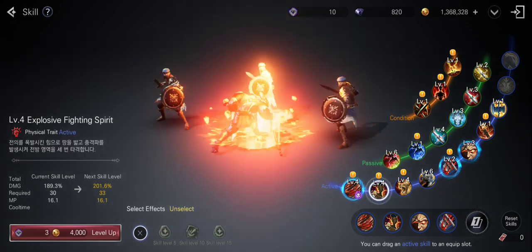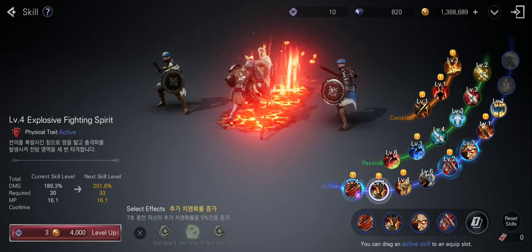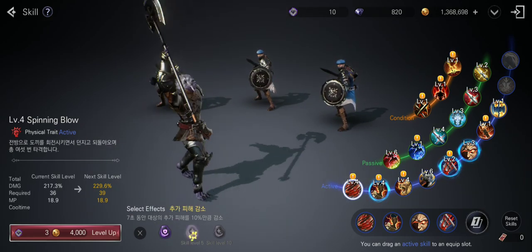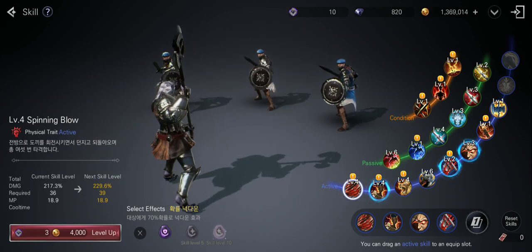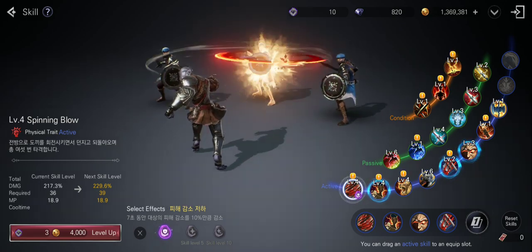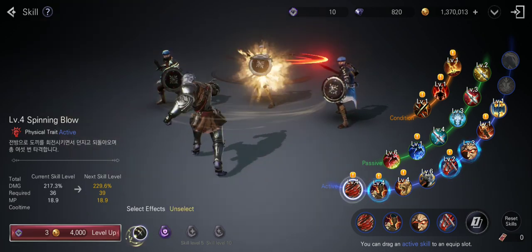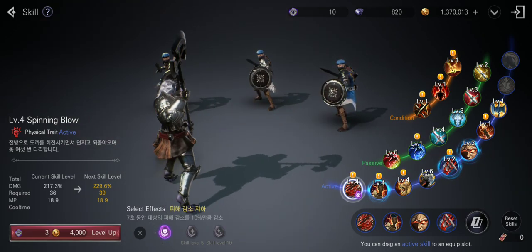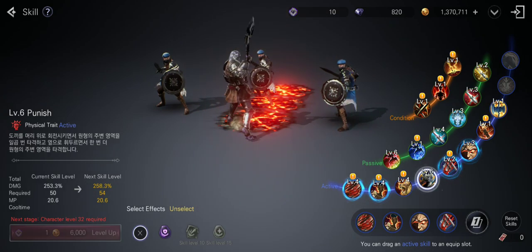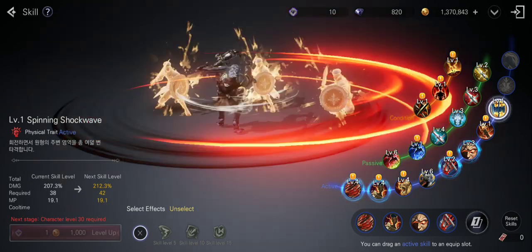You can also check the effects of each skill. Some effects are locked and you unlock new ones at a specific level. Once you have multiple effects available, you can select which one you want — just click the X button to deselect the current one and switch to another. Each skill will have different extra effects and you choose the right one for your build.